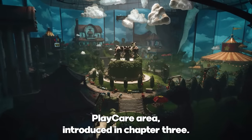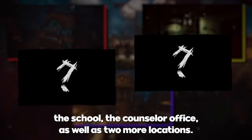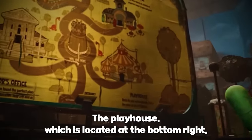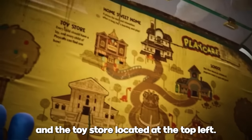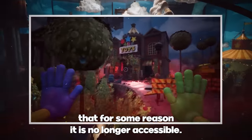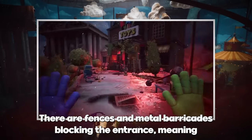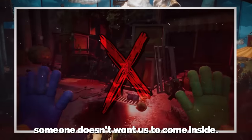Everyone is already familiar with the new Play Care area introduced in Chapter 3. We have Home Sweet Home, the school, the counselor office, as well as two more locations: the Playhouse, located at the bottom right, and the Toy Store, located at the top left. When we approach the Toy Store, we'll quickly notice that it is no longer accessible — there are fences and metal barricades blocking the entrance.